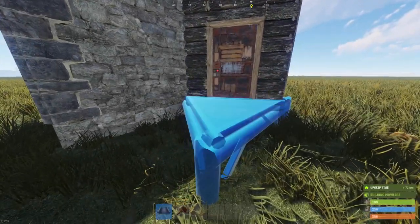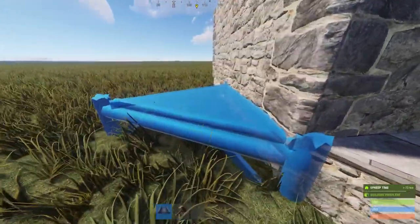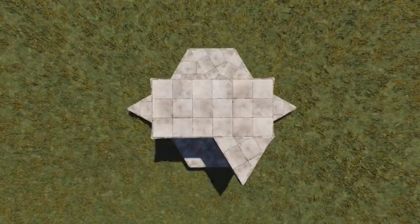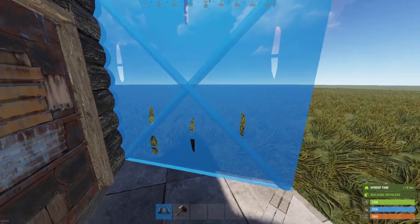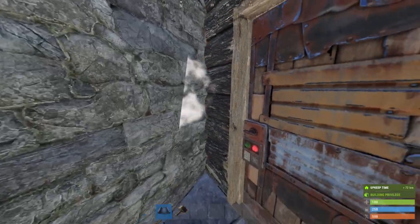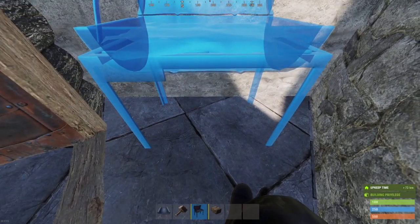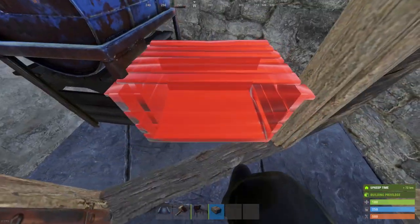Now whenever you're ready to expand, we can begin by adding in all of the surrounding foundations around our 2x1. Here's what that should look like from above. We'll start by sealing off our front door with walls, and also adding in a second layer of honeycomb separating the two sections. For the time being we'll craft a BBQ and use that to jump out of our base. We can also place a few small boxes for extra storage space.